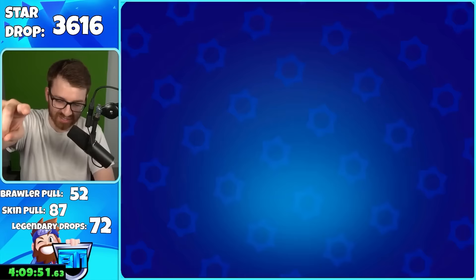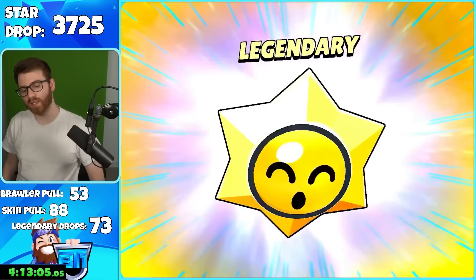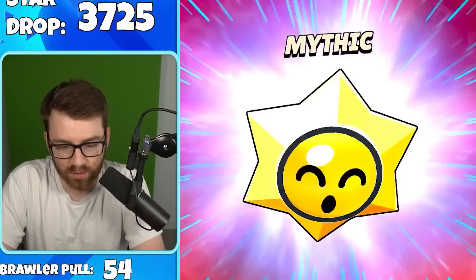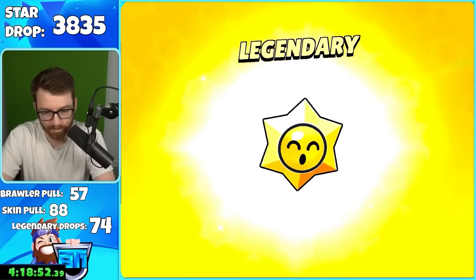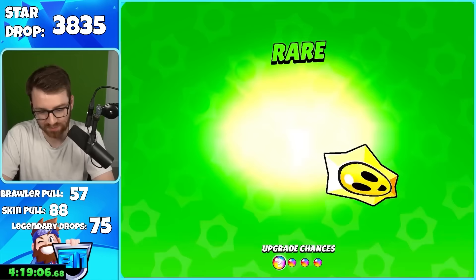I could have spent the 30 gems on Sandy — you know what, I deserve this. We'll count Sandy — I don't care what you say, I'm adding that to the brawler pull counter. I still hope we pull a legendary brawler though. We got Eve — he's mythic, I'll take it. Is this Sam? The actual Sam — cool! Hyper charge. Oh my gosh — we got two back-to-back legendaries!